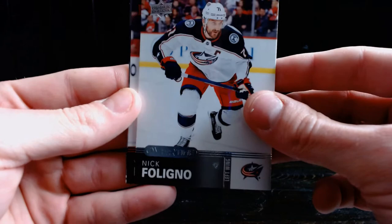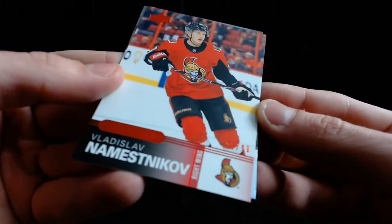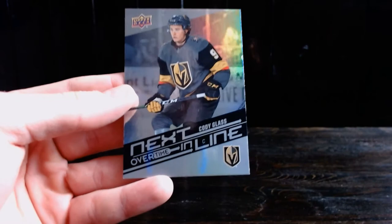We'll dive into the overtime pack since we pre-ordered it. We got Gustav Nyquist, Nick Foligno — two Columbus Blue Jackets — Vladislav Namestnikov, number 21 of 99, nice. And next up, Cody Glass! Good prospect to get; we don't get many Vegas Golden Knights players, that's for sure.